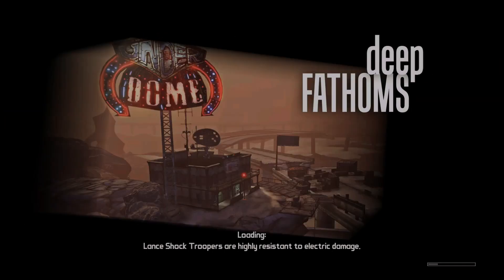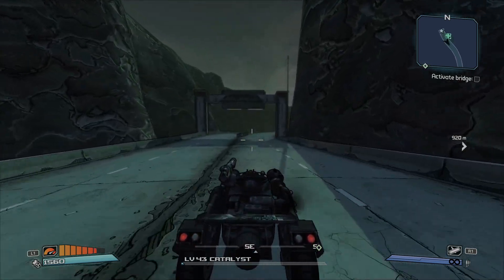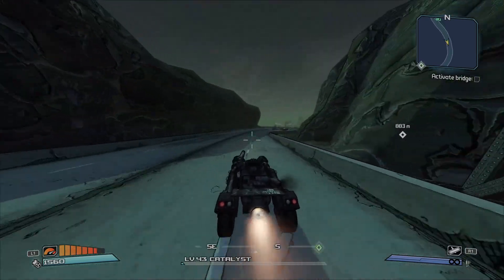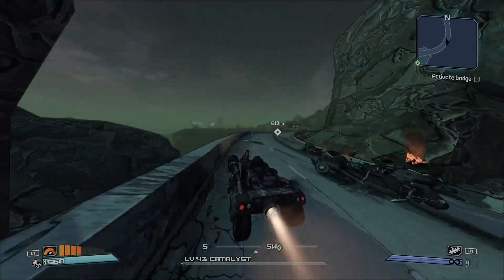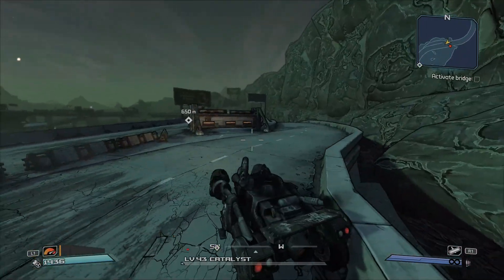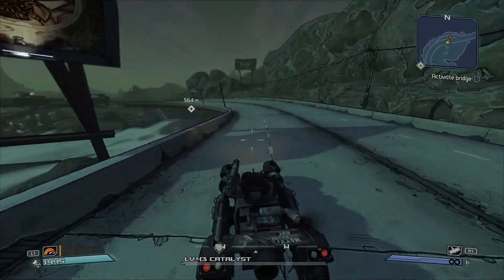All right, we are entering Deep Fathoms, which is where Moxie's gotta go to activate the bridge. Sorry, I had to slow down there — I didn't trust myself. Awesome, you can fit through there.